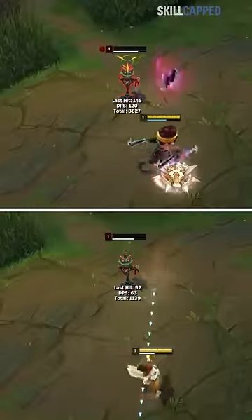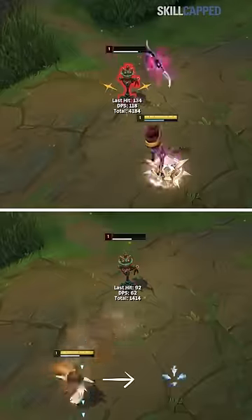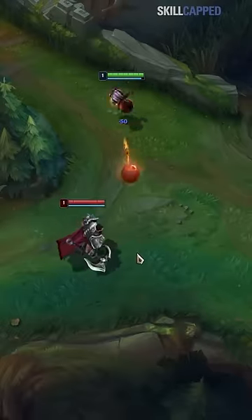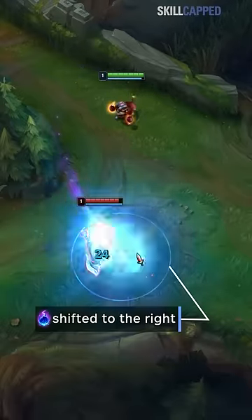The way some spells in League work is based on the direction that you're moving towards as you cast or land them. This is what helps Draven and Gnar players catch their axes and boomerangs. Arcane Comet works the exact same way, but for your opponent. When they hit you with a spell, the game registers the direction you're walking towards and makes sure that Comet will cover that area.